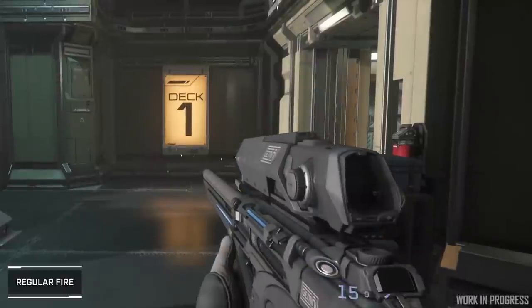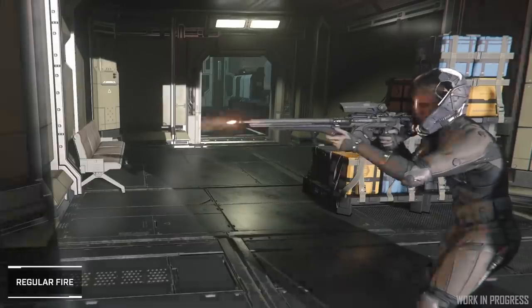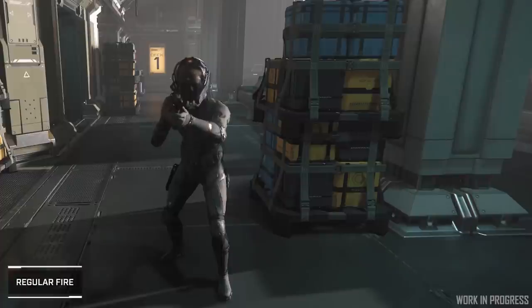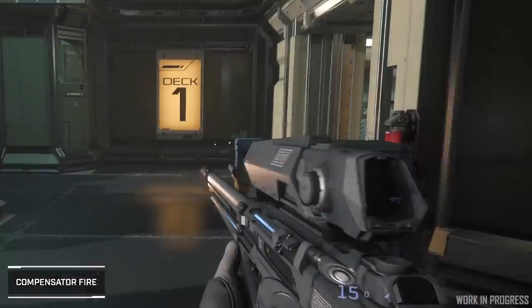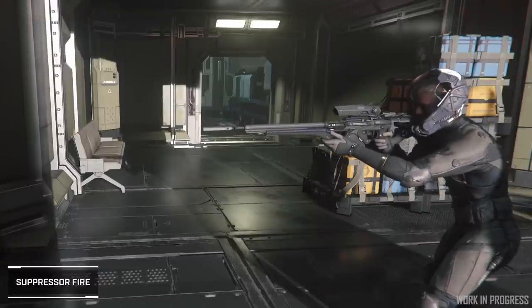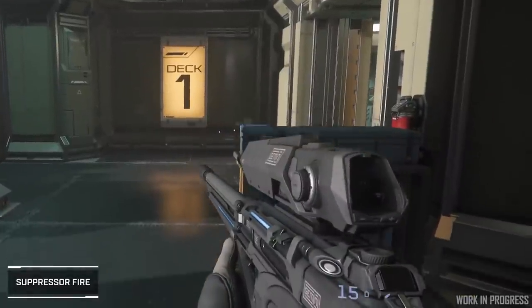At the other end of the spectrum is the Gemini AO3 sniper rifle, which is about as marksman as you can get. The AO3 is perhaps the smallest caliber rifle offered in Alpha 3.12, and feedback during review was that while it is intended to be small, we may still want to upscale the effect. Like most things in game development, there's a delicate balancing act of adjustments and fine tuning before we find something that seems just right.